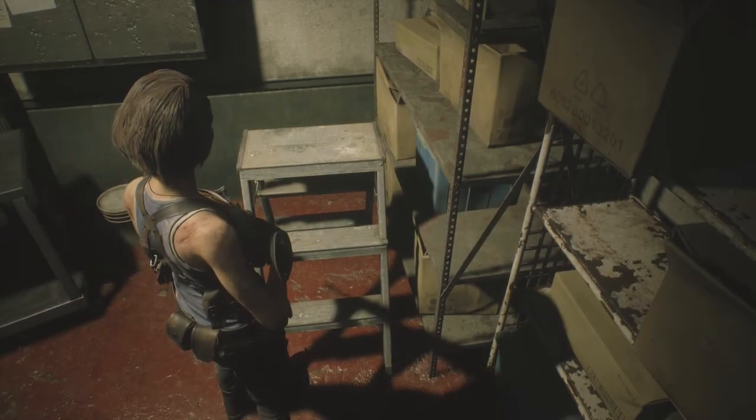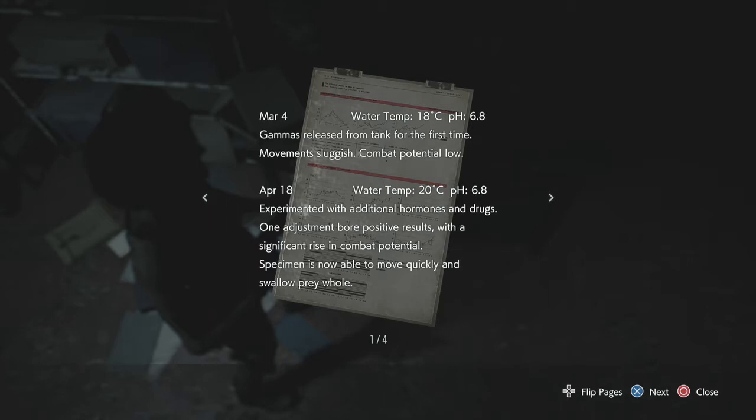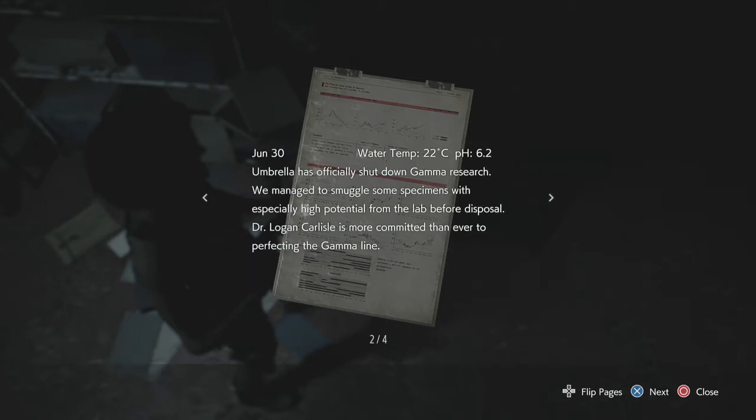The fuck's a gamma? I think it's the thing we just killed. Great! Research Assistant — March 4th. Water temperature 18°C, pH 6.8. Gamma released from tank for the first time. Movement sluggish, combat potential low. April 18th — water temperature 20°C, pH 6.8. Experimented with additional hormones and drugs. One adjustment gave more positive results with a significant rise in combat potential. Specimen is now able to move quickly and swallow prey whole.